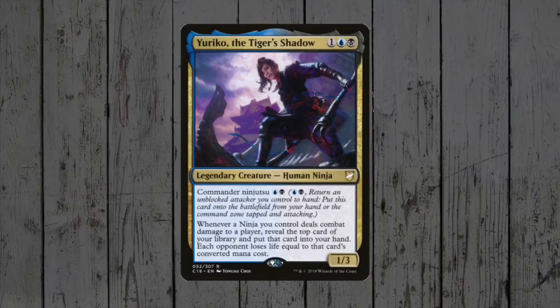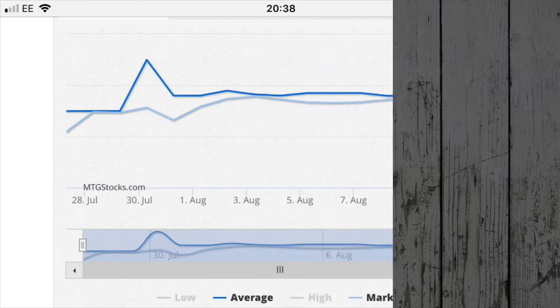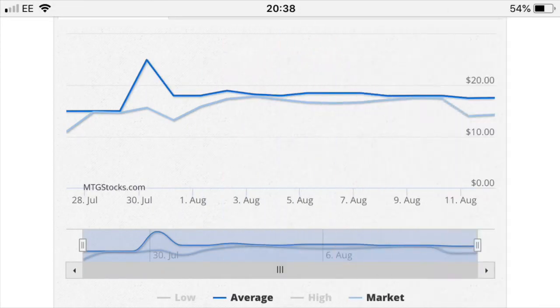Yuriko, the Tiger's Shadow — legendary human ninja — yes! Drawing cards from ninja damage, Command Zone ninjutsu, 3 mana, so perfect for Tiny Leaders. This card is so good, and carries a hefty price tag too. Possibly the most expensive card from the set, weighing in at $17.58.